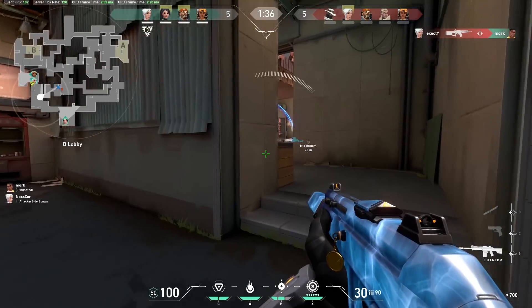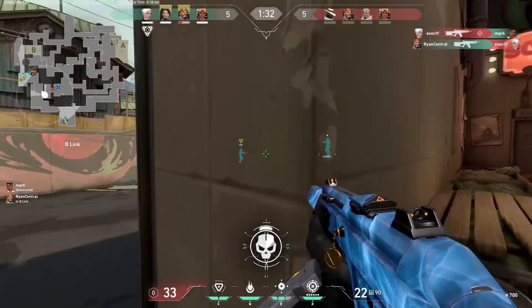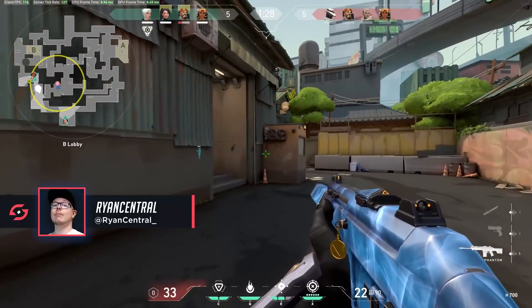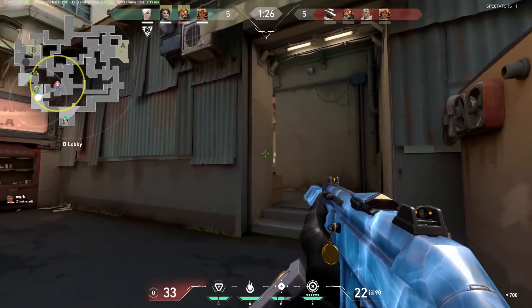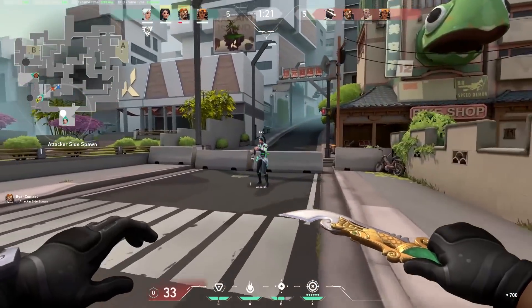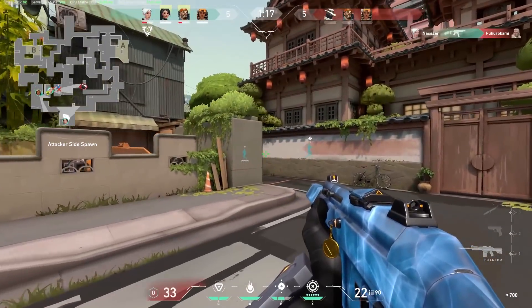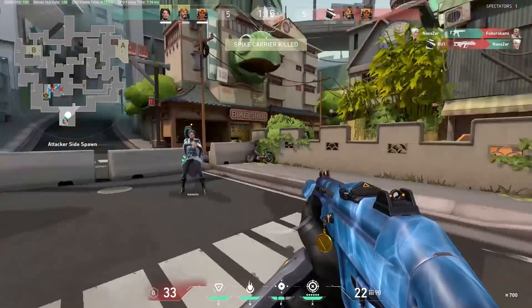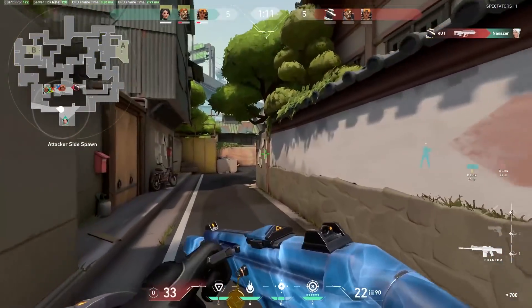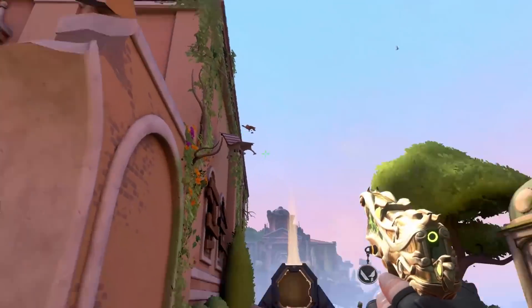Hey guys, my name is Ryan and welcome to Hitscan. I wanted to go over a few news pieces today: a pretty cool teaser for the new map Venice that's actually in-game, some buffs coming to characters like Viper, Jet, and Omen, and finishing on a few things the dev post put out on Peeker's Advantage.